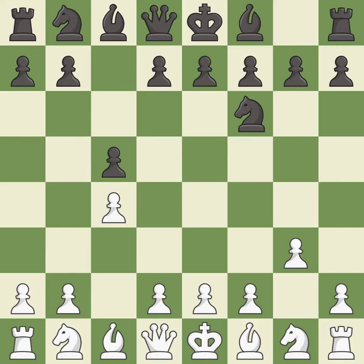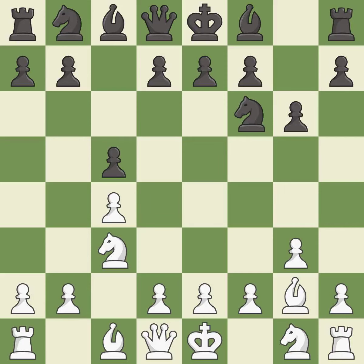This develops a knight off its starting square, getting it into the action. This fianchettos the bishop by placing it on a powerful diagonal. The bishop is ready to be developed to an active square. This develops another knight off its starting square, getting it into the action. This develops the bishop and gives it scope on the long diagonal.